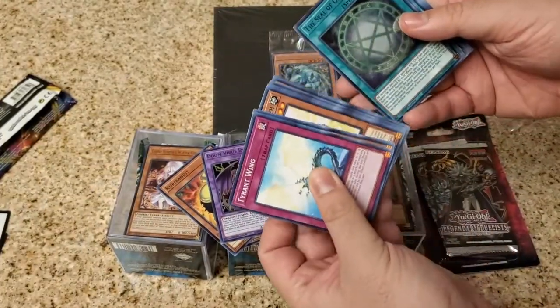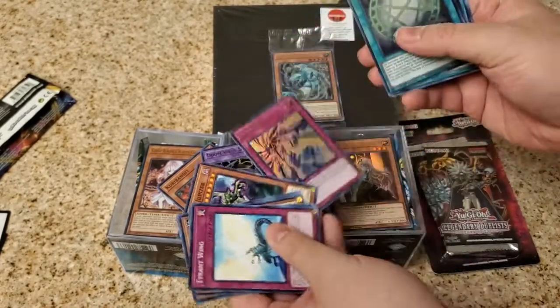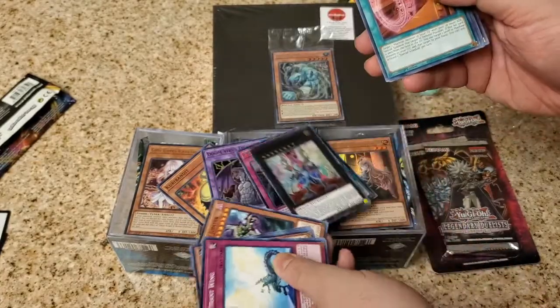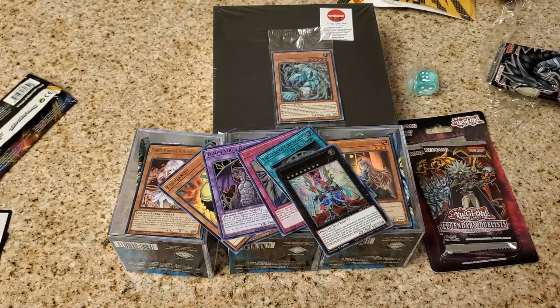Second pack - let's skip to the middle. Steel Borg Calcos! Black Sonic. And Galaxy Eye Cypher Dragon. No Dark Magician Girl. I'm not sure the value of anything in the set, to be honest, but this card looks pretty cool.